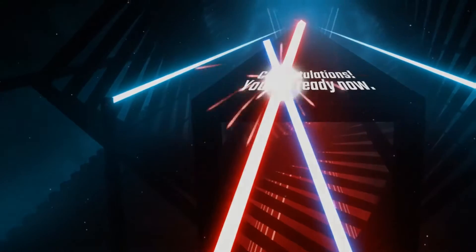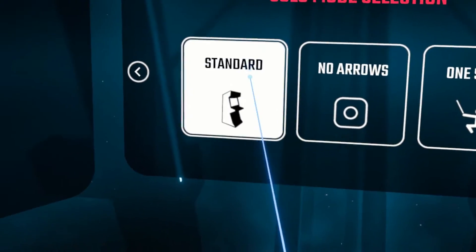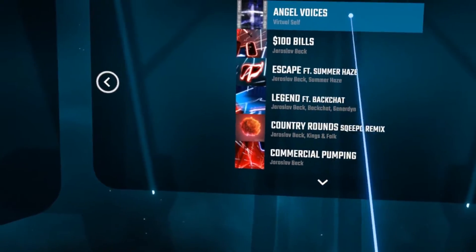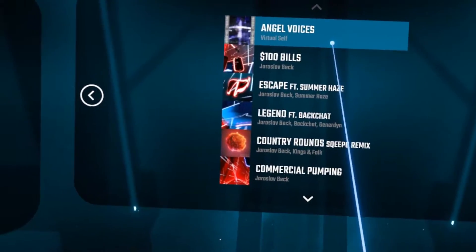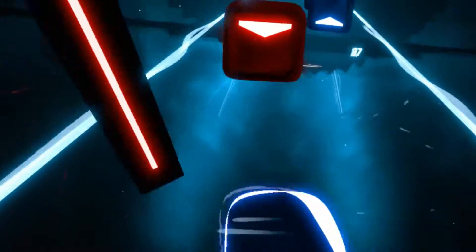Once you complete the tutorial, the song will be activated and you will be able to find it in your roster. It's right on top, it's called Angel Voices. Check it out, it is a great tune and actually rather hard, especially on the expert mode.